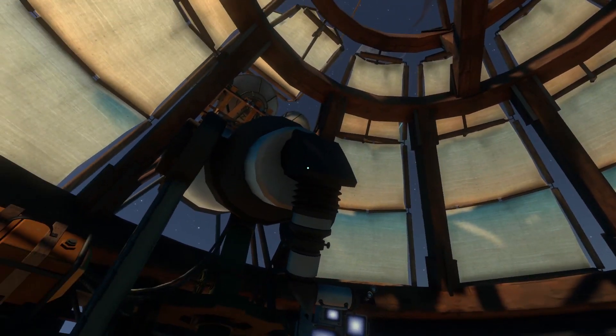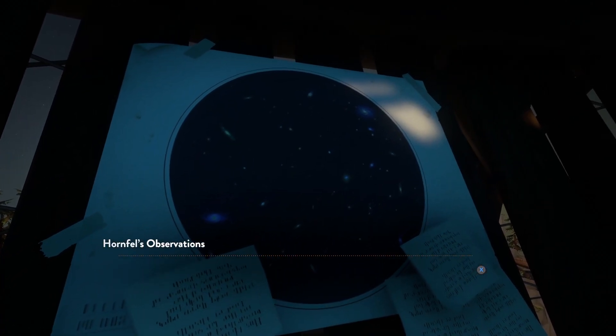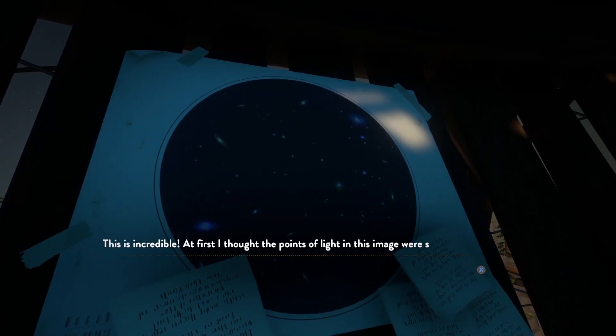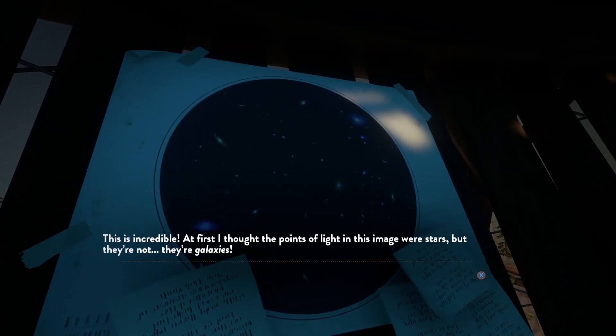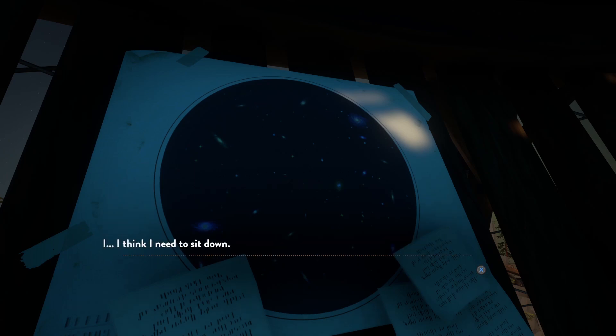And here we are in the observatory. I'm having trouble navigating a little. Oh, there's notes here — Ornfeld's observations. 'This is incredible! At first I thought the points of light in this image were stars, but they're not. They're galaxies. And this image covers just a tiny patch of the whole sky, which means the universe contains at least a thousand times more galaxies than we previously imagined. I think I need to sit down.'